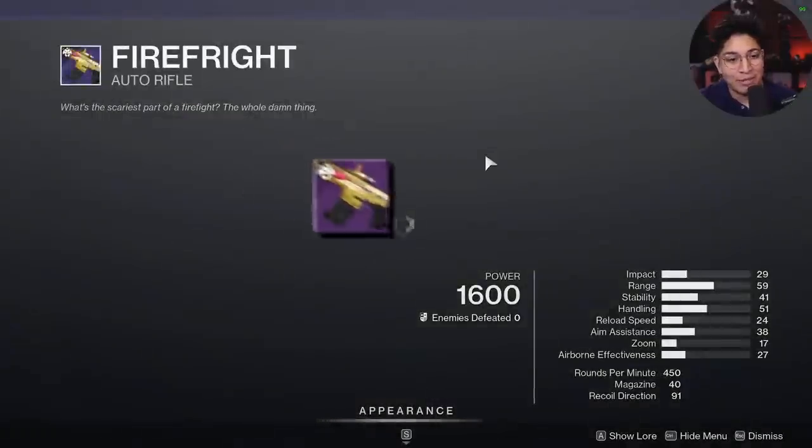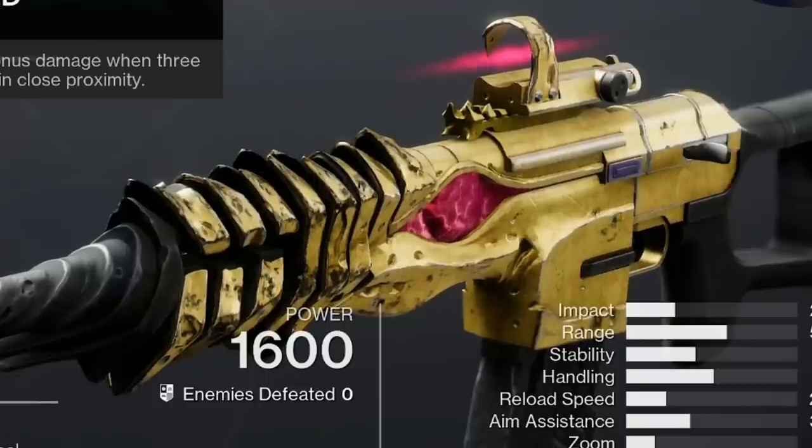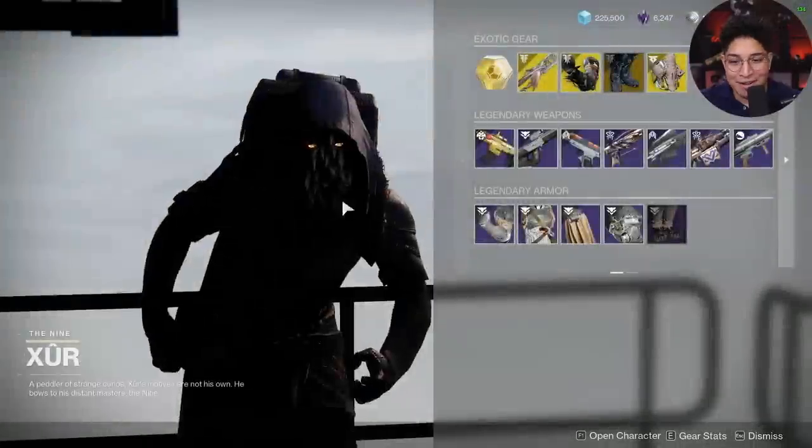I see an auto rifle - Fire Fright with Surrounded and Hitfire Grip. Surrounded in PvP and PvE, I just don't care about this roll. Just ignore it.